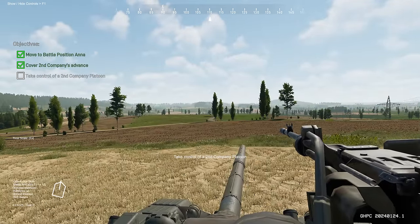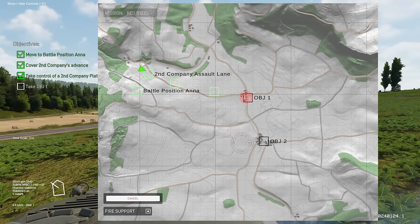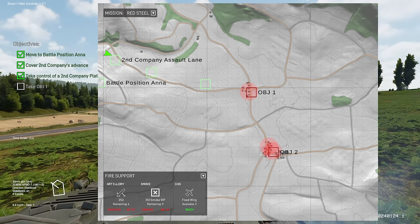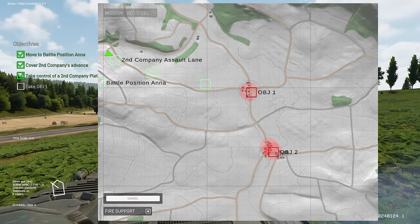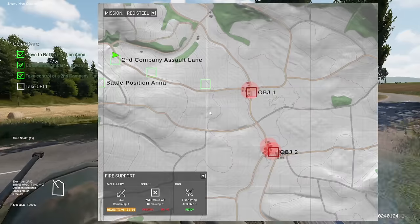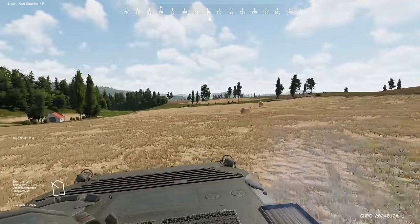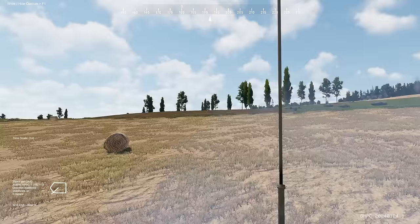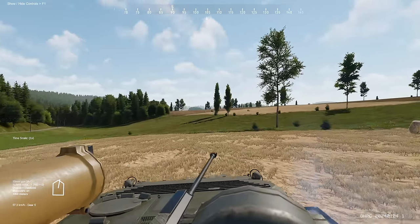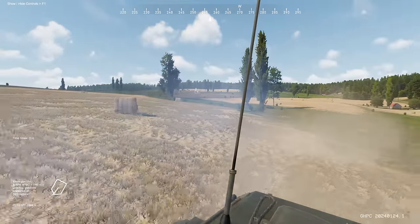We're going to take control of our second company, first platoon BMP. We're going to call in smoke, landing it on objective two so whatever units are there won't be able to see what we're doing, as well as more close support. One more on objective one. We're going to move more to the left so that we can flank and attack objective one. The other platoon is going to be fixing towards the front, so we don't want to collide on that attack. We'll set our battle-sight to about a thousand meters.